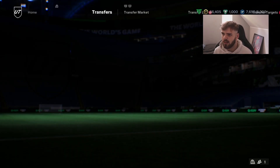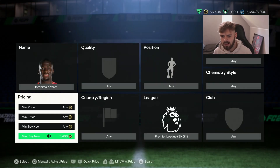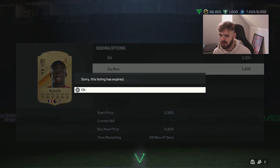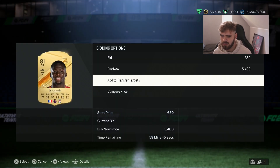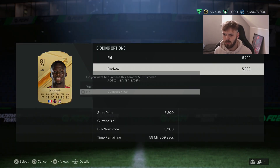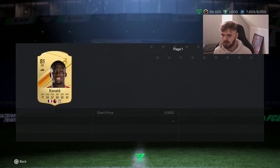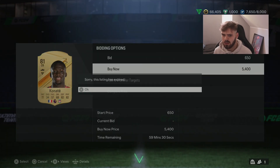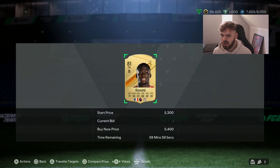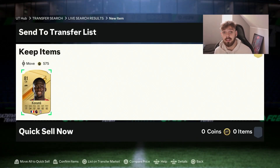The first player we're going to be buying is Canate. I believe he's just around 5k, 5.4k. I want a fresh one - I don't want one that's been used. We'll go up 100 coins or so, and there we go - Canate bought for 5.8k. Into the team he goes.